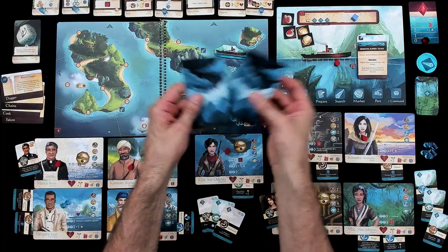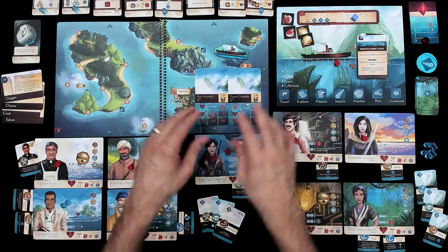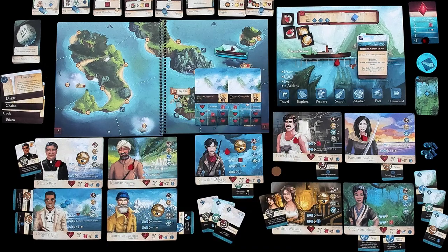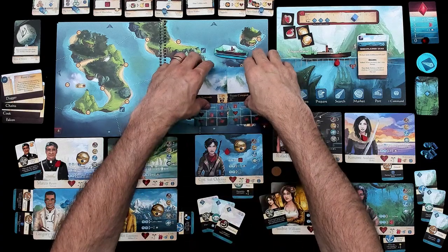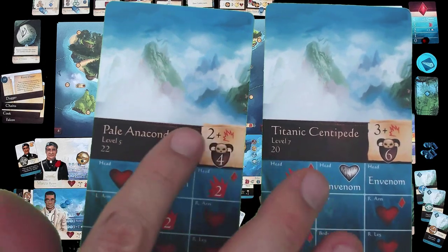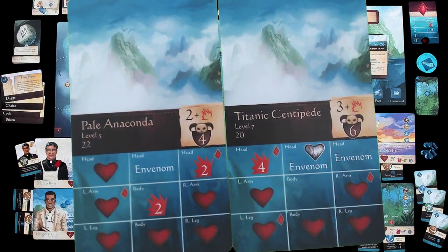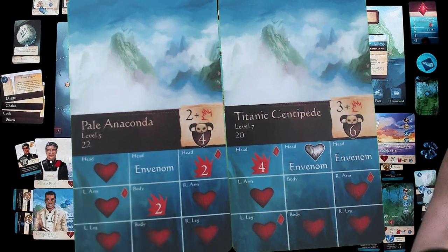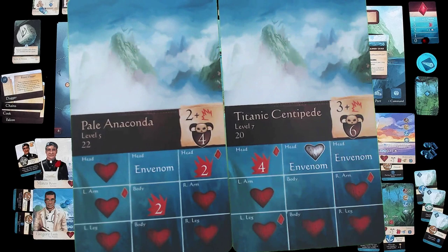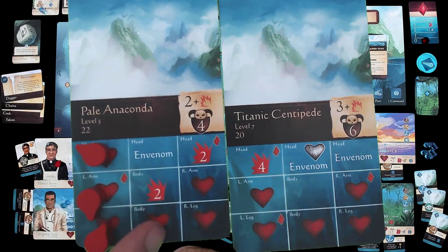These are the two that are fighting us. You take all the bad guys that are coming at us, shuffle them up, and lay them out randomly. Their position relative to each other has a huge impact on gameplay. Basically you can see they've got this grid with all of these different hearts and effects. What we're trying to do to beat them is to basically cover every heart with a wound token. To take out this Anaconda, I have to hit him in 1, 2, 3, 4, 5, 6 spaces to do the damage necessary to take him out.